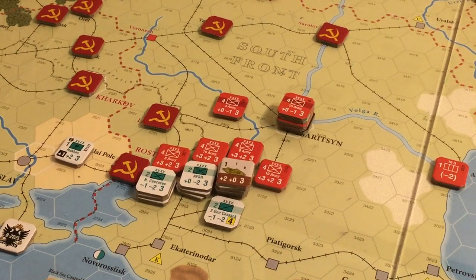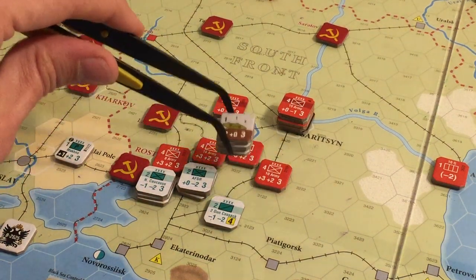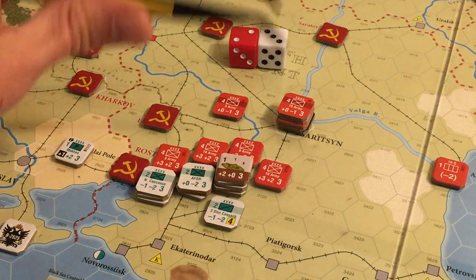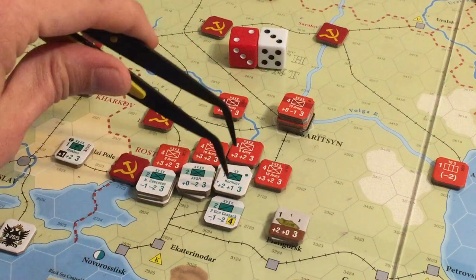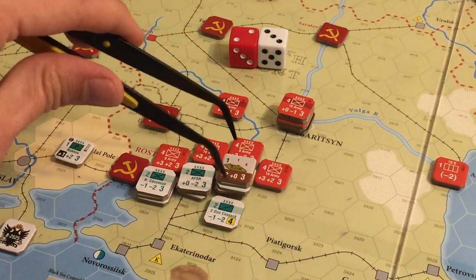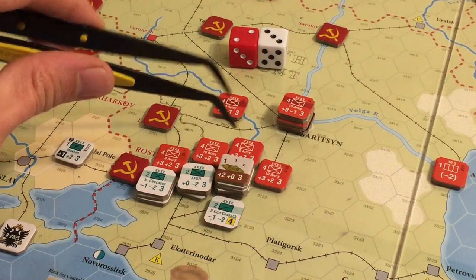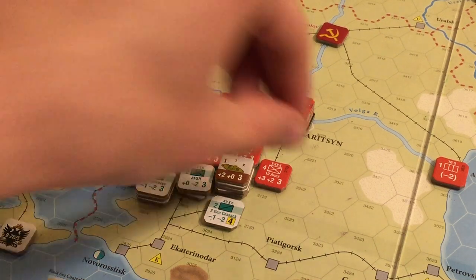We're going to do an attack on this stack. It has six units, we have twelve — it is a two-to-one attack in the clear, so no defensive bonuses. Rolling dice... not so great, two to three. I was going to favor the Whites because they have an amazing number of units there — three, four, five. So I get 15, 16, 17, 18, 19. They get six plus nine is 15, so that's a minus four differential. On a two-to-one attack that is a capital-A Retreat result. Not so great.